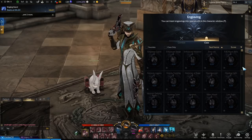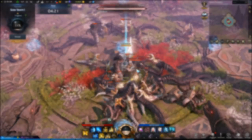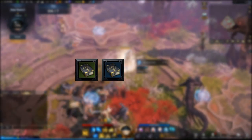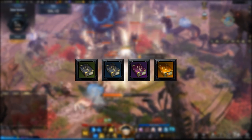Recipe books come in four potential colors, each pertaining to a different tier. Here are the tiers in increasing order by rarity: first we have green, also known as uncommon; then blue, also known as rare; following we have purple, also known as epic; and lastly orange, also known as legendary.